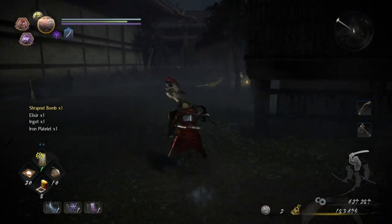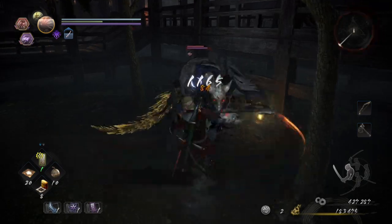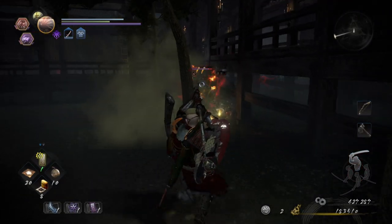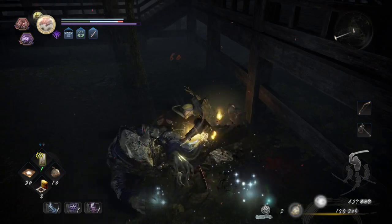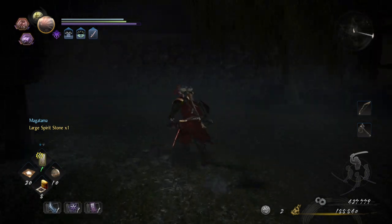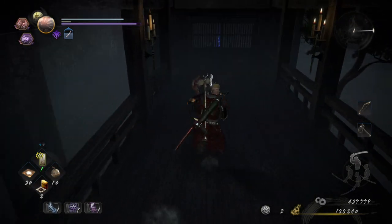Especially if you're a build that plays in high stance a lot, that's what really makes Tengen so potent. Even if you're switching stances you're getting a bunch of buffs, but in particular high stance is just crazy because you're constantly getting that attack buff — it's huge. So the basic gist is if you're looking to maximize your damage most of the time, taking Tengen is usually going to beat out just about everything else.